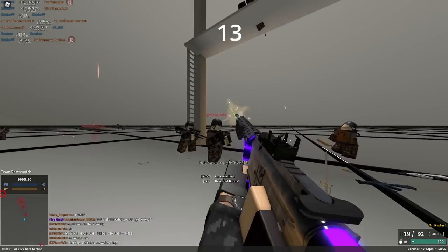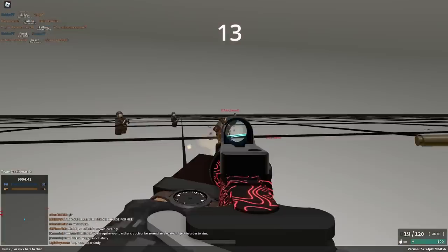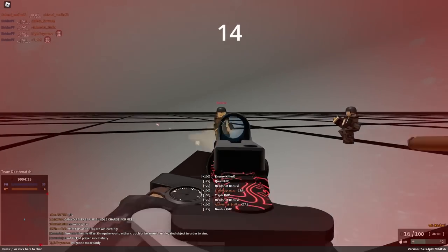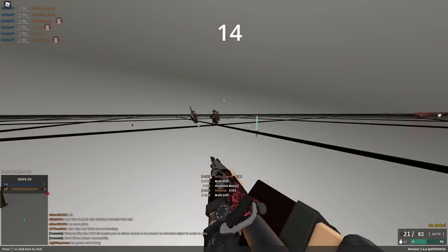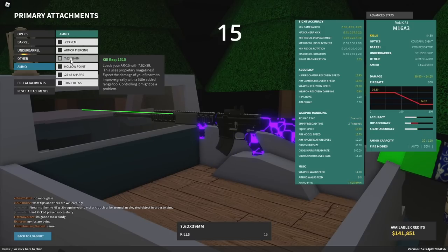25-45 is pretty much a direct upgrade, and it's so powerful that they actually had to remove it on the C7 and the Colt LMG and replace it with 20-tap. 7.62 on the C7A2 does 33.34 damage, which actually allows it to do 100.2 damage with 3 shots, allowing it to be a 3-hit since damage doesn't round up or down. It also does 50.01 to the head, so it can 2-shot headshot as well. Despite 20-tap and 25-45 giving you 20 rounds and making your reload faster, 7.62 on the M16s doesn't make your reload faster, even though it's also 20 rounds.